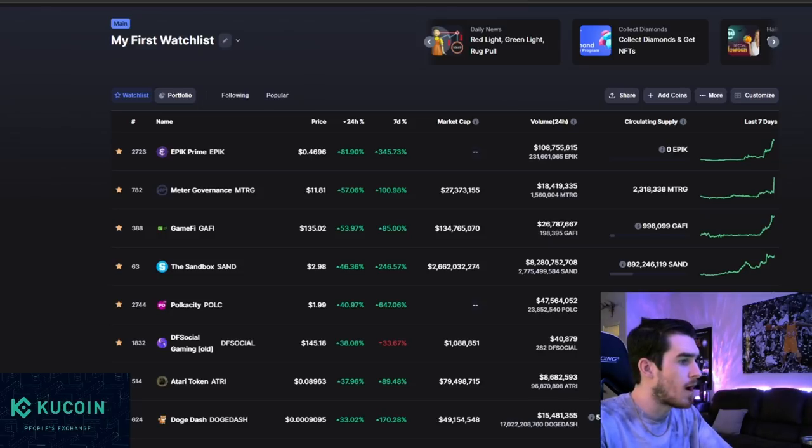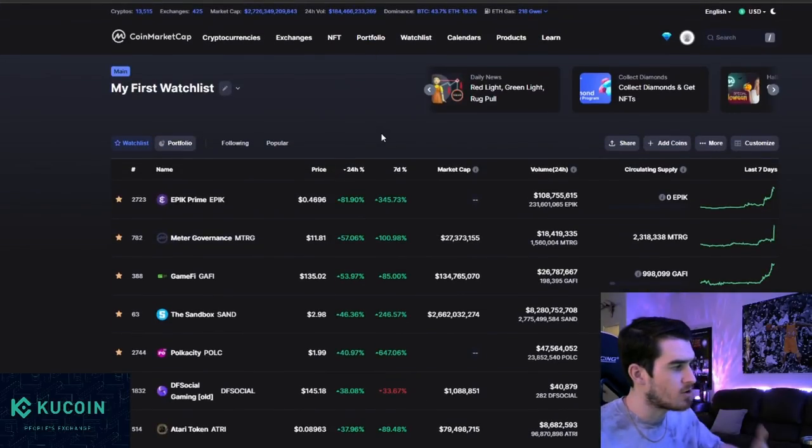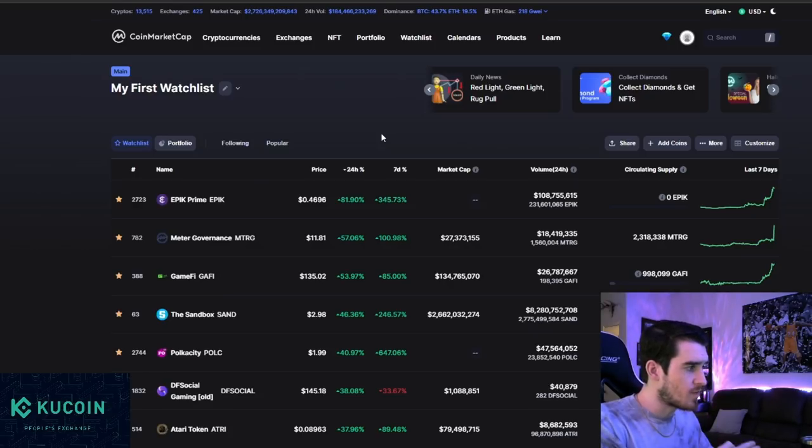Looking at the top of my watch list here, you're seeing an absolute ton of green — a bunch of coins pumped for the week. We're going to go over some coins we talked about right here on the channel that are performing extremely well, and get into about 12 or 13 projects, three of which don't even have their token out yet. Their token launches are in the next 11 days.